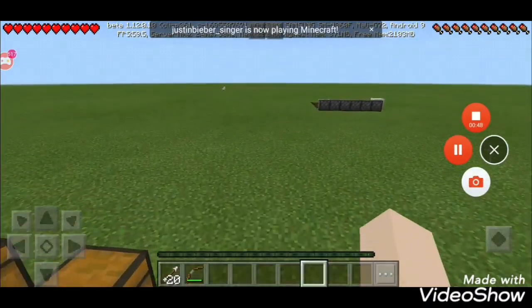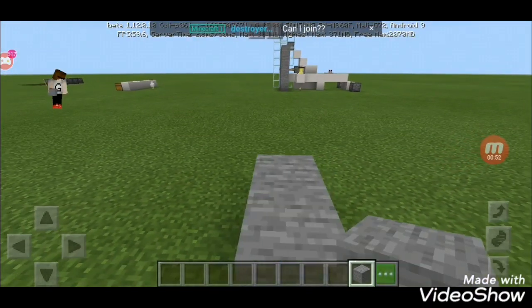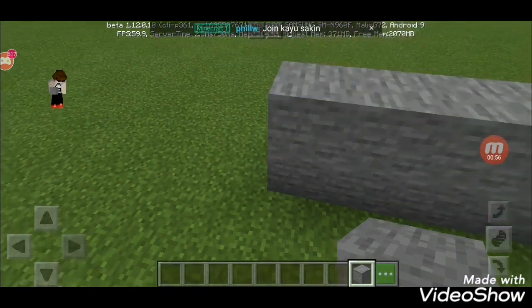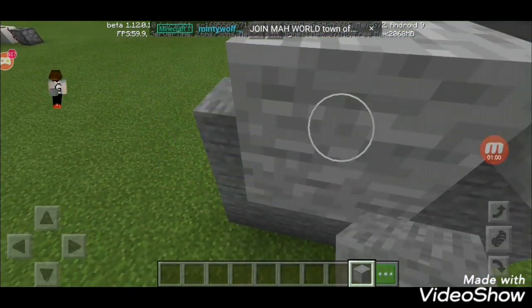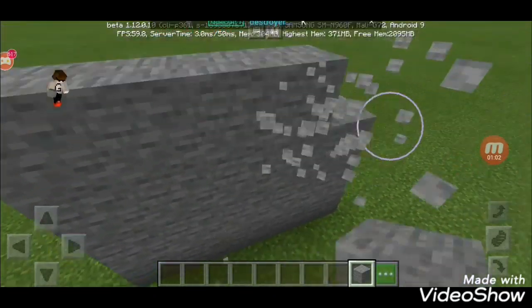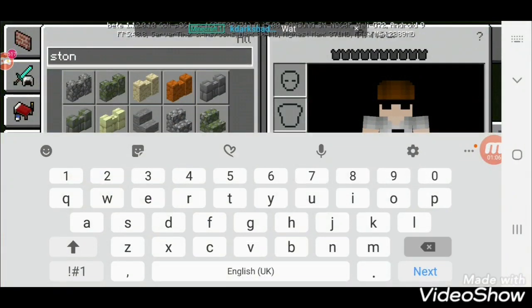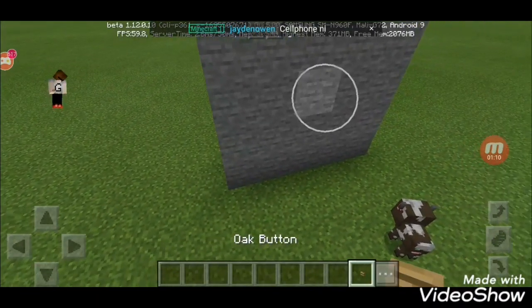All right guys, now I'm gonna show you how to make it. First things first, make a five by five stone wall, or any wall of your choice. When you're done with that, you want to take a button and place it there.